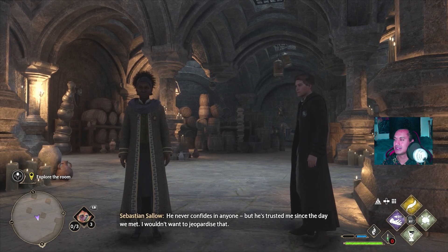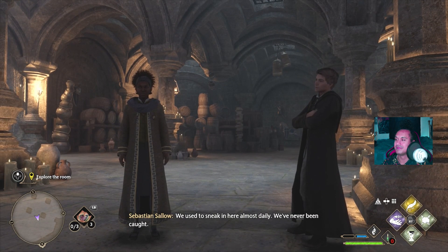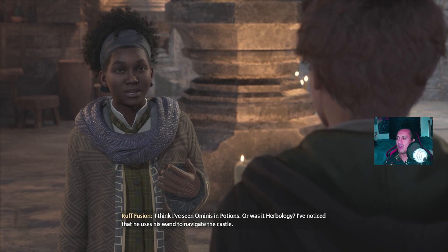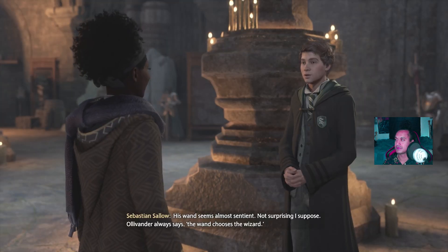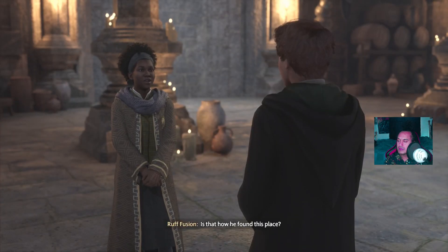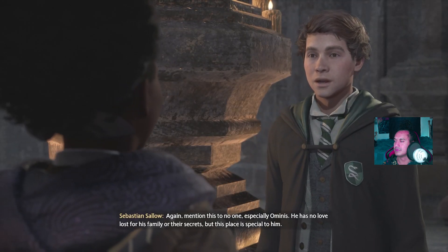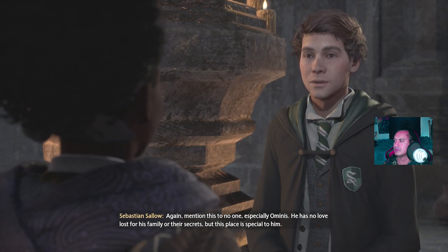He never confides in anyone, but he's trusted me since the day we met. I wouldn't want to jeopardize that. We used to sneak in here almost daily - we've never been caught. But you will one day. I've noticed Ominous uses his wand to navigate the castle. He was born blind and no spell could reverse it - his wand seems almost sentient. The wand chooses the wizard. Someone in his family knew about this place - the Gaunts are full of secrets. I've never seen anyone else here - again, mention this to no one, especially Ominous. He has no love lost for his family or their secrets, but this place is special to him.